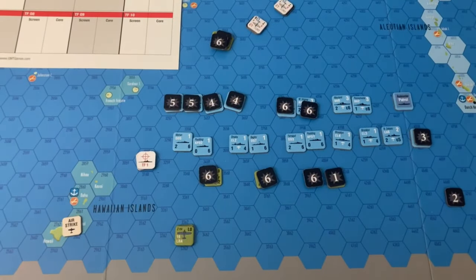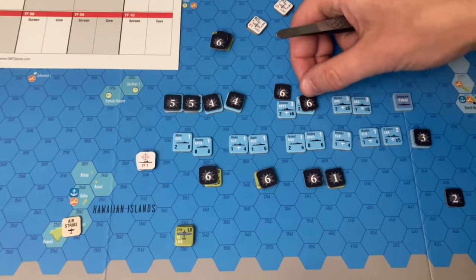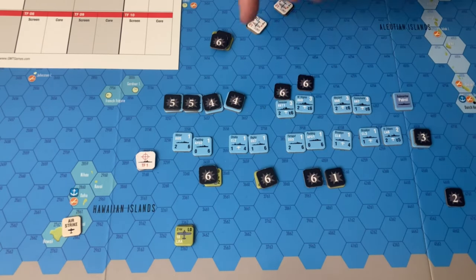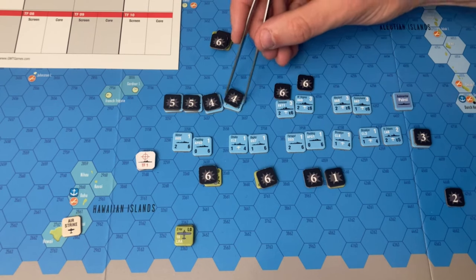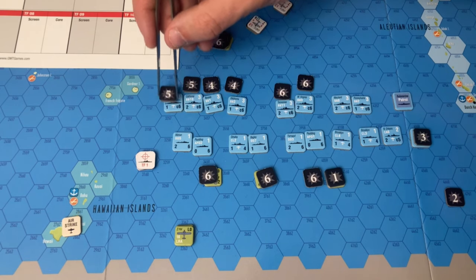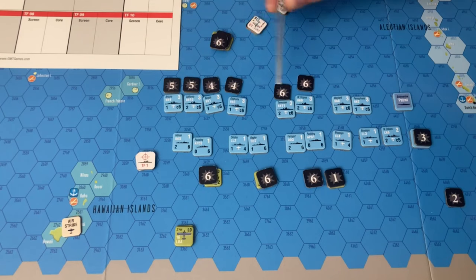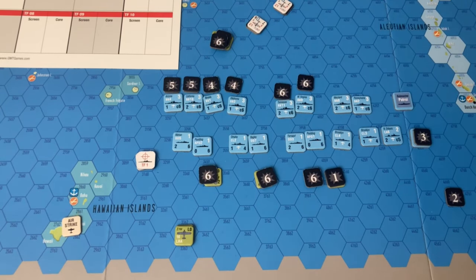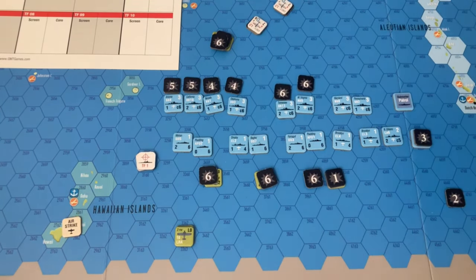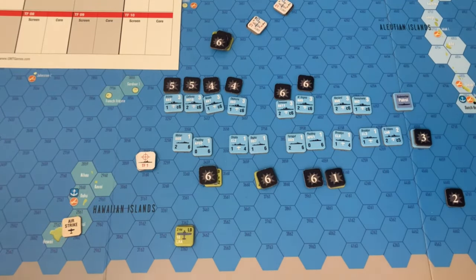Broadly speaking, when it comes to victory points: we had two battleships completely sunk — West Virginia and Tennessee — and then enough damage on Oklahoma, Nevada, California, and Arizona to warrant a victory in terms of battleship points. With 16 steps of air losses that well exceeds the Japanese victory conditions.